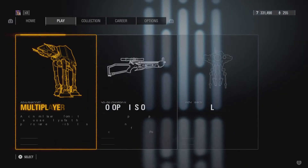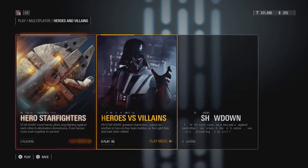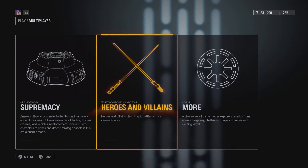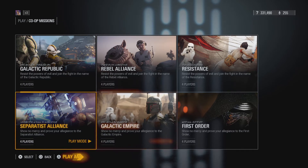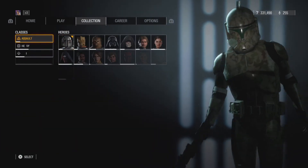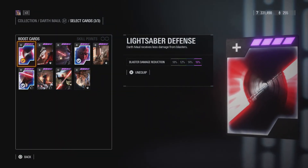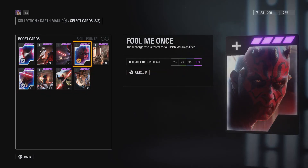You have to play co-op for this. I don't think in Heroes vs. Villains it works. You can try Heroes vs. Villains, but I recommend co-op — Galactic Empire or Sephiroth's Alliance. So going back to the cards, you're going to want to use Lightsaber Defense.